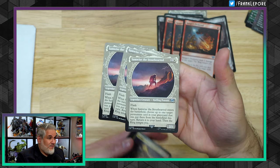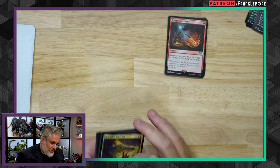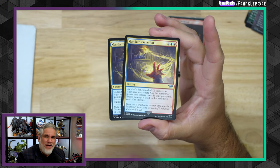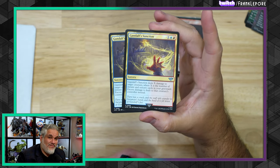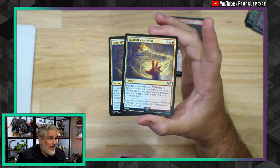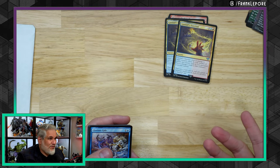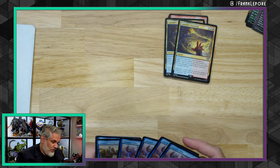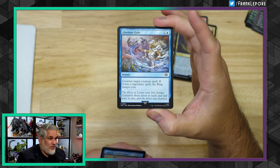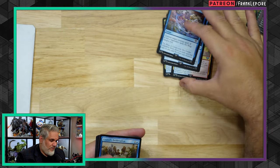Here's three more Samwise the Stout-Hearteds — five total, but these are uncommons, like 20 cents. One is going in the cube. Magic doesn't have a main board — it's called the main deck; that's a lesson for you guys. Gandalf's Sanction — three mana, deals X damage to target creature where X is the number of instant and sorcery cards in your graveyard; excess damage is dealt to that creature's controller. I saw this in a list so I picked it up. Glorious Gale — it's just Remove Soul with upside, like if you counter an Omnath.